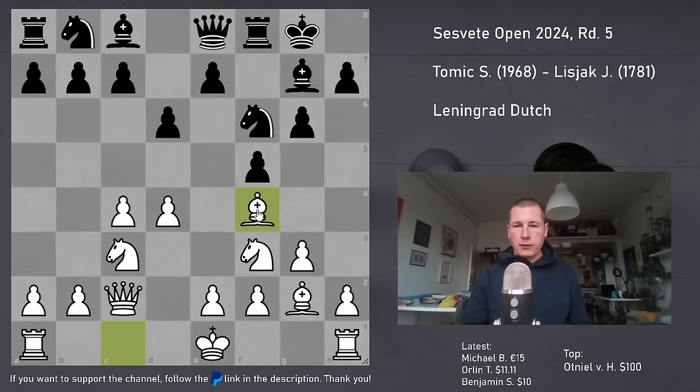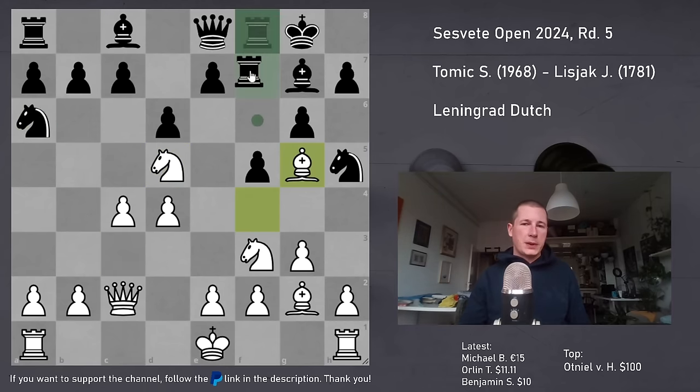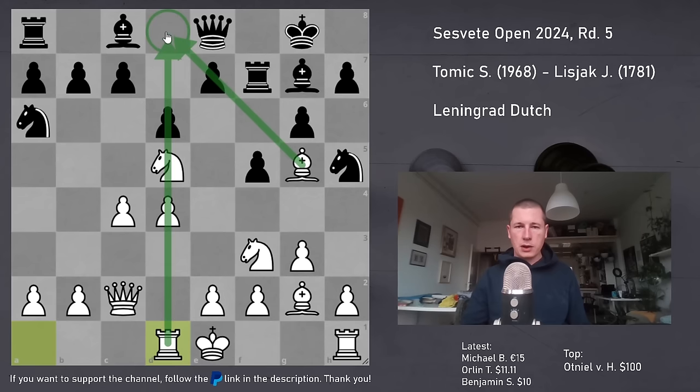I played Bf4, which just puts the brakes on e5 for now. I was expecting Nh5, and that was played. And now I threw in Nd5. I could have played Bg5 straight away, but Nd5 looks at c7 which has to be defended. So Na6, and now Bg5. He played Rf7 - he has to defend the pawn. And I played Rd1. Now you can see the bishop and the rook looking at the d8 square, so e5 has basically been prevented.